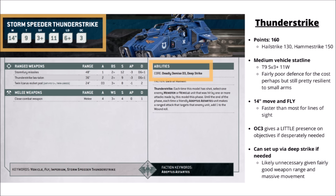Getting into the rules for the Storm Speeders, I thought we'd start with the exciting one — the Storm Speeder Thunderstrike. It's 160 points, the Hailstrike is 130, and the Hammerstrike is 150. They all share the same similar stat line: a movement of 14 inches, so really quite rapid there.